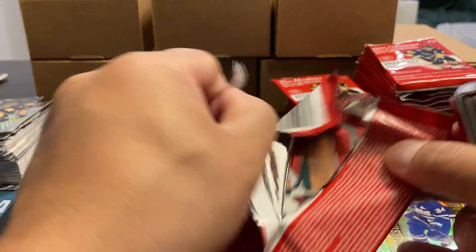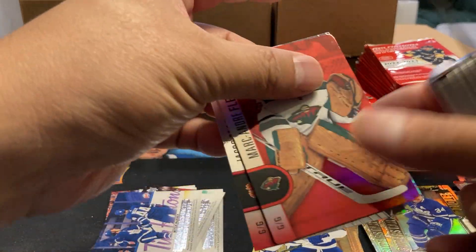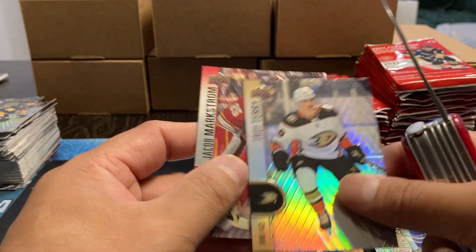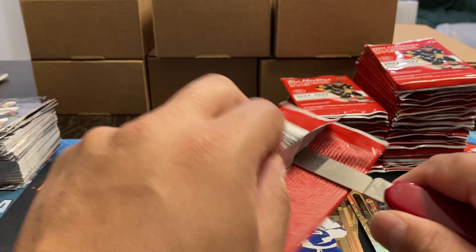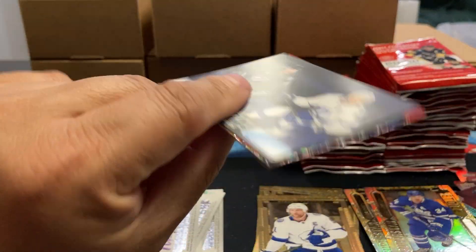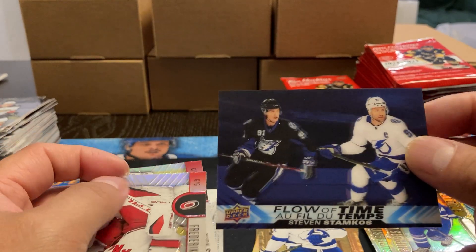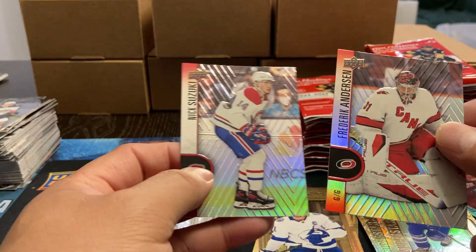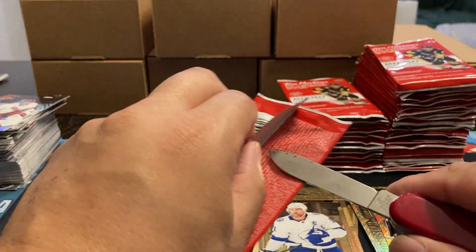Sort of about a third of the way through, I'm going to say. Getting a lot of die cuts. Marc-Andre Fleury, and then Troy Terry, Jacob Markstrom. We've got another Flow of Time — Stephen Stamkos. So that's our third one. You should get anywhere between three or four, and if you're lucky, maybe five in a box.